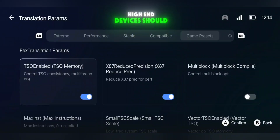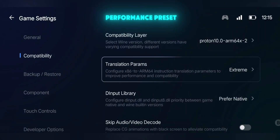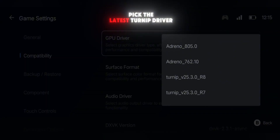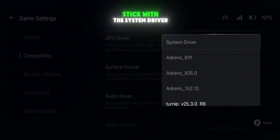For translation parameters, high-end devices should go with the Extreme preset, while mid- and low-end devices should use the Performance preset. For GPU drivers, Snapdragon users should always pick the latest turnip driver. If you're on MediaTek, Helio, or any other processor, stick with the system driver.